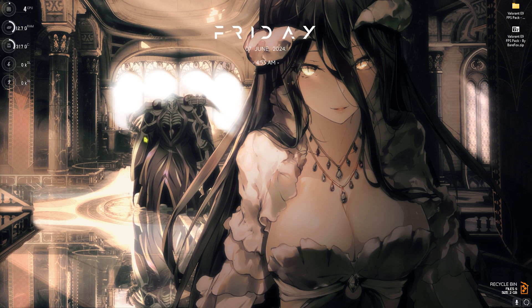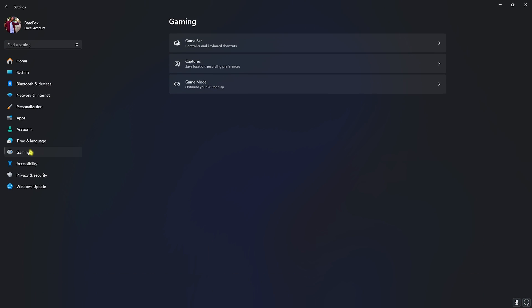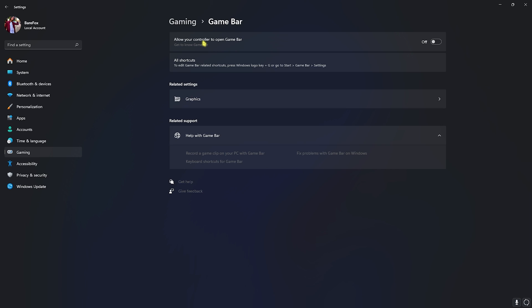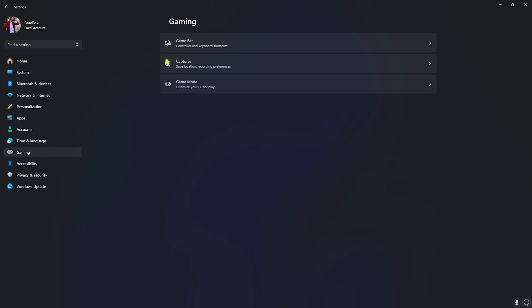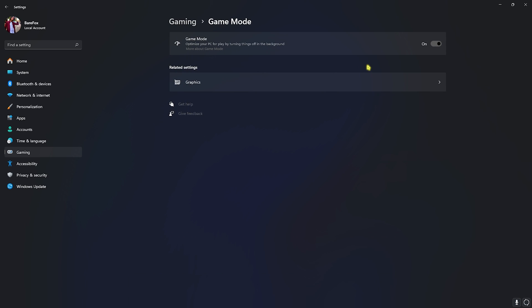Step number one is the essential Windows settings. Open up Settings on your PC, go all the way down to Gaming, go over to Game Bar and turn it off. Game Bar turned off will give you better FPS and better performance because it consumes less resources. Right after that, go back to Gaming, open up Game Mode and turn it on. Game Mode will help you reduce the applications and services running in the background, ultimately giving you better FPS.